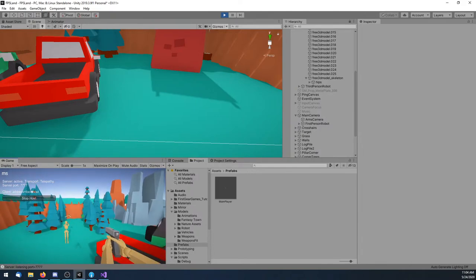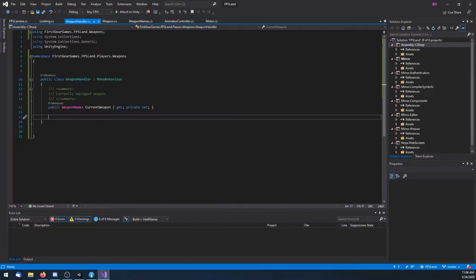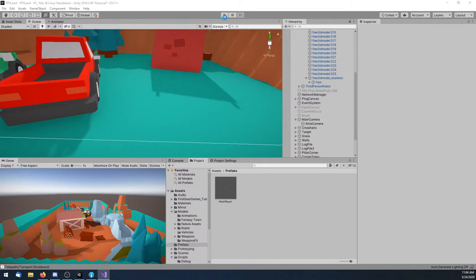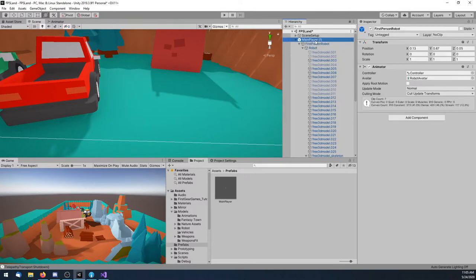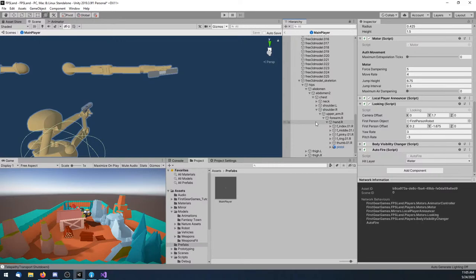It looks like there are still some issues with jumping — that's probably another thing with the animation. Let me go to my animator controller. I'm going to do: if isFirstPerson, then return. That'll probably fix that quickly. Yeah, we're good to go. Let's get another weapon in there and then we can work on weapon switching. I'm going to do the third person first, and I'm not going to spend much time on it because I don't have an animation pose for it yet and it's going to be reworked anyway.